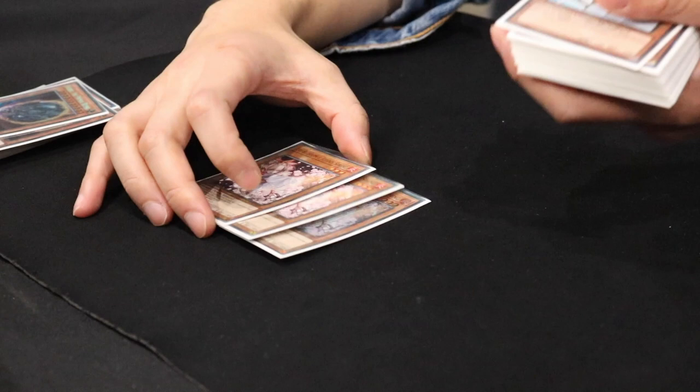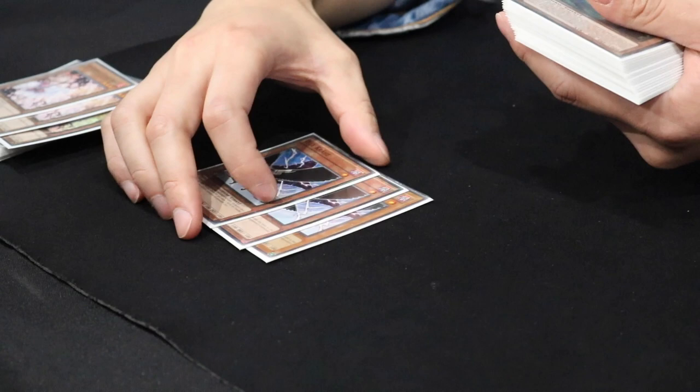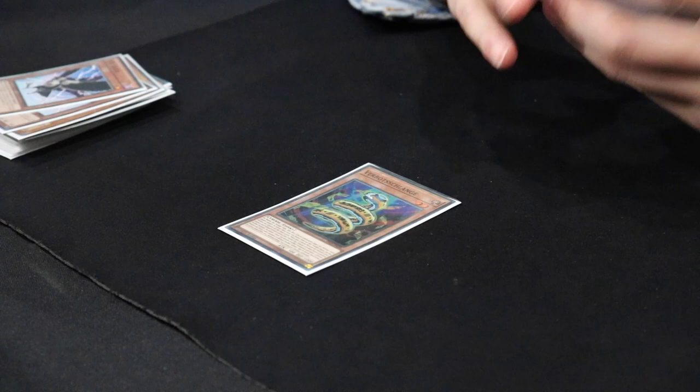Three Ash. This is only a must in maybe Altergeist and Cyberse. Every other deck right now doesn't really need to play this card, but it's a must right here. Three DD Crow — probably the best hand trap right now. And for the final monster, Prohibit Snake.